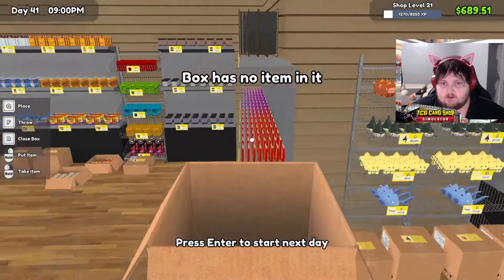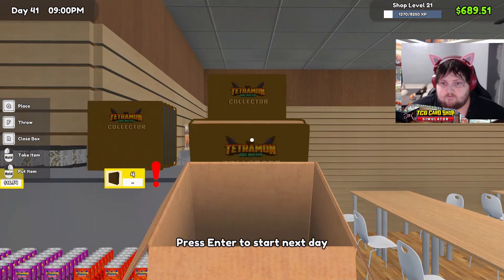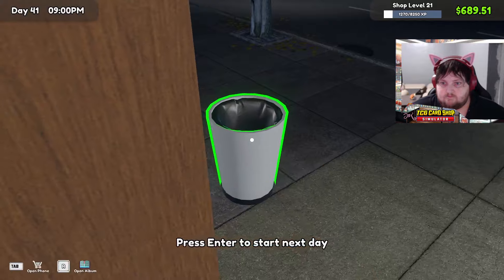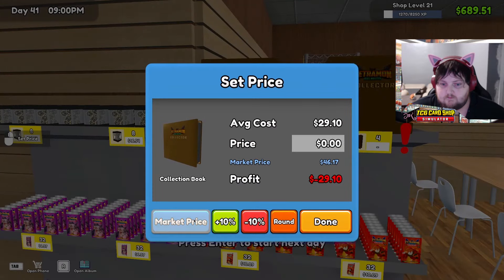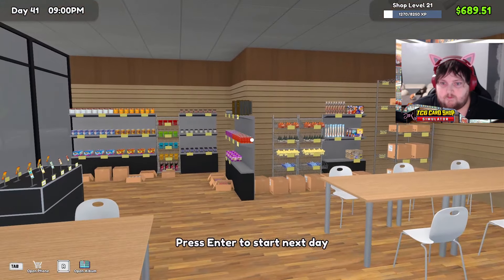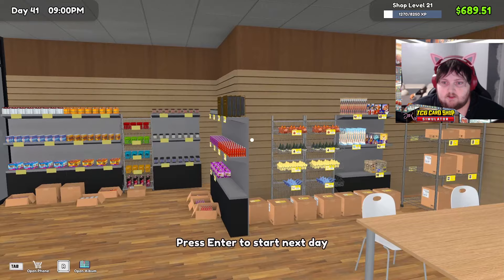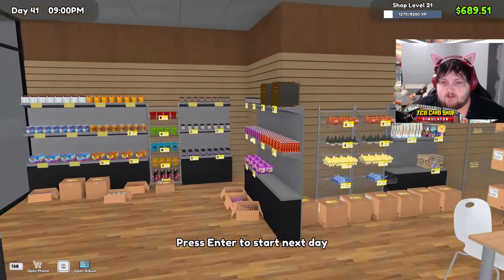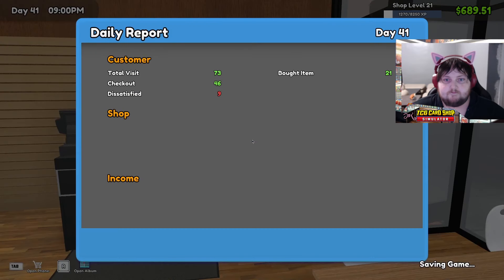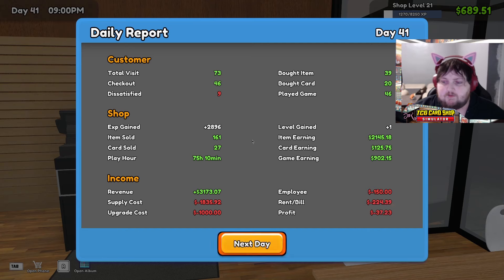I'm gonna set these up here. Licker price 10%. Alright, and then I think next we'll do the upgrade. Instead of going for sleeves, because we need room. And then after the upgrade, we'll get sleeves. 9 dissatisfied — okay, so less dissatisfied. A lot of people really hated the picnic plushes. Negative $37 profit, but we did buy a bunch of upgrades. We're still net positive as far as cash — now it's $3.89.